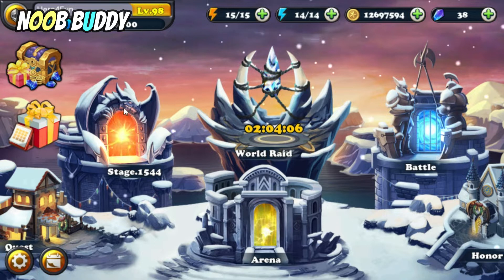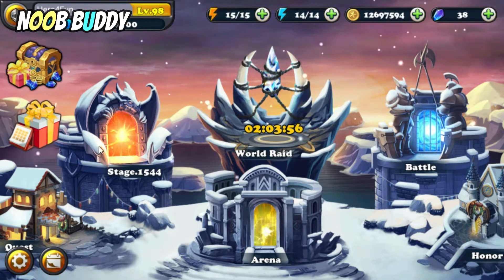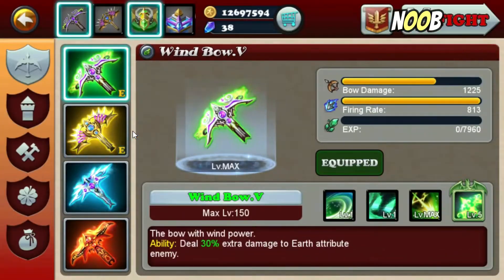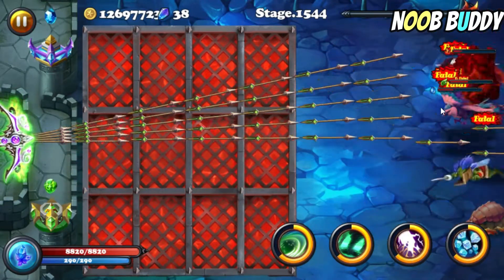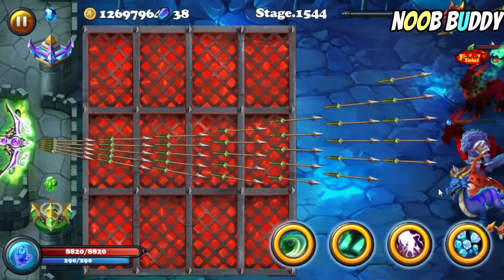I'll show you how this game plays — let's start from stage. Doing stages is like doing campaigns in Crazy Defense Heroes. As you can see, I'm already at stage 1544. If you start a new game, you'll start from stage one and you will only have one bow. So let me show you how the gameplay works — you basically just hold and aim your arrow like this.